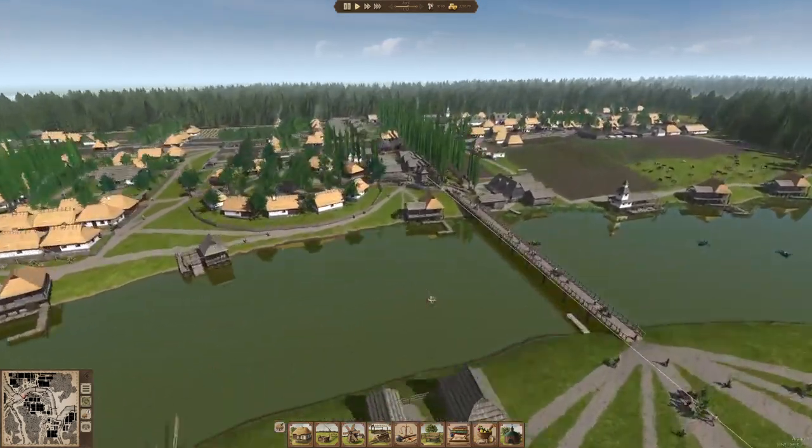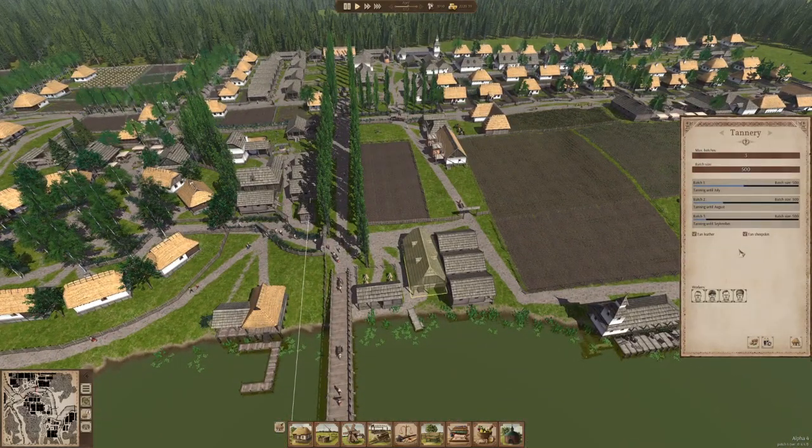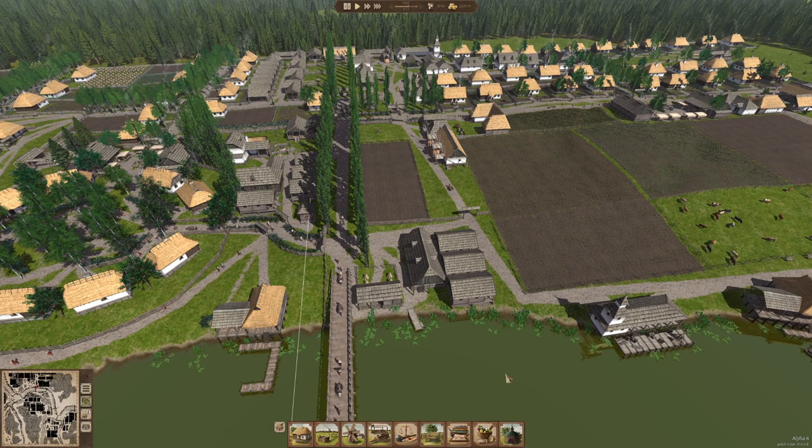Carpentry storage capacity has increased to 8,000, which should help a little bit with our supply issues. Smithy storage capacity increased to 6,000 from 5,000. We can now tan sheepskin in the tannery — and that was actually pushed to the old tanneries too, so that is a very helpful update.